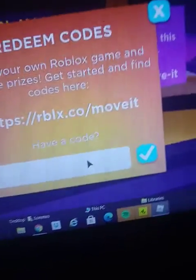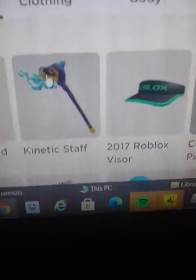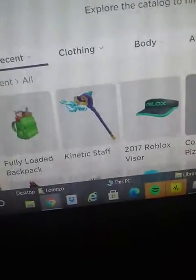Here's what you want to type: D1NY. Press that. When you enter that code you will get the Kinetic Staff — so if you do that code you'll get the Kinetic Staff for your back.